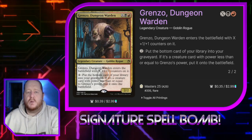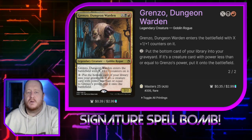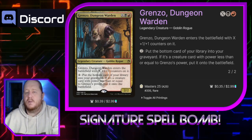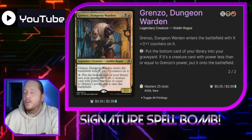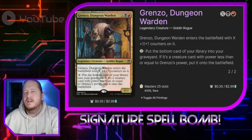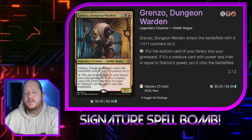Grenzo Dungeon Warden costs X, a black and a red. It enters the battlefield with X +1/+1 counters on it. If we pay 2 we can put the bottom card of our library into our graveyard — if it's a creature card with power less than or equal to Grenzo's power, we put it onto the battlefield. So this is a way to cheat cards from the bottom of our library into play. It doesn't always work — it's just another random piece. This deck isn't super tuned for competitive as much as it is tuned for fun.